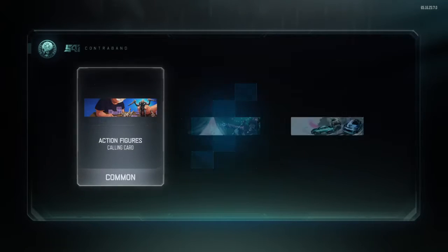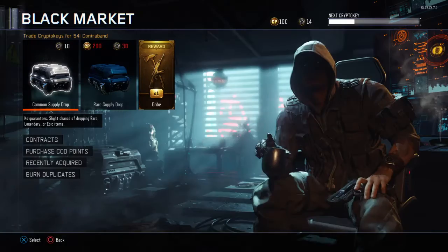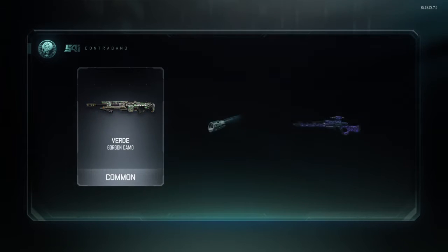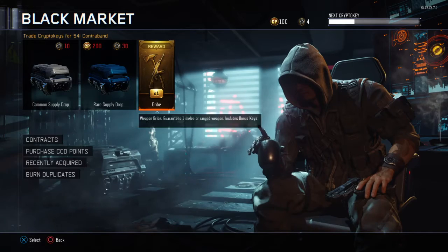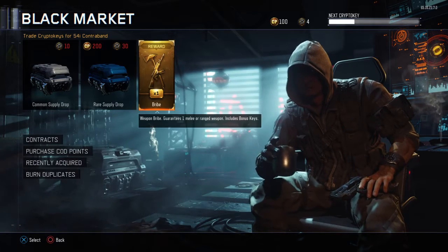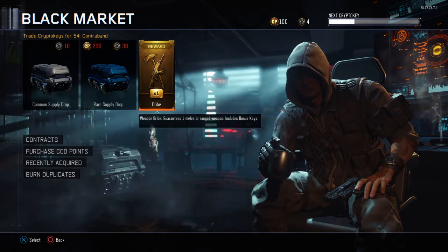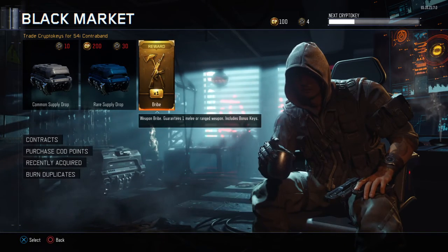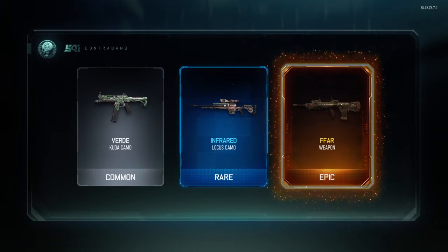Let's see what we get out of this — common, common, common, common, common. That's not really helpful, but no problem, we have another one. It's totally the same thing, things I don't need. Let's see what we're going to get out of this — bribe supply, please, I normally need a weapon. I'm begging you, come on.